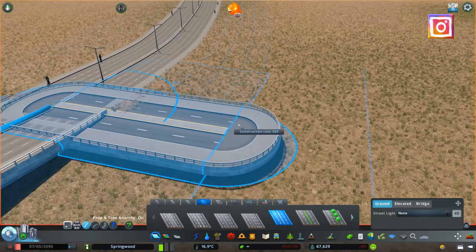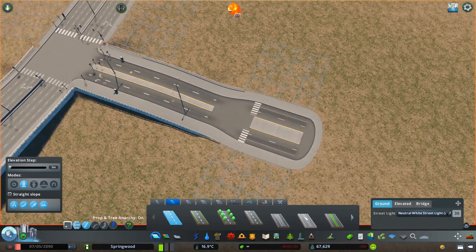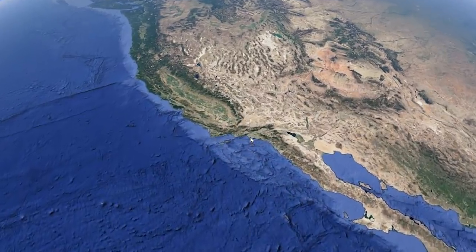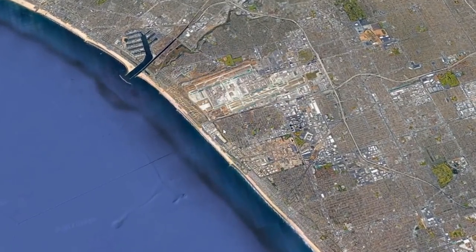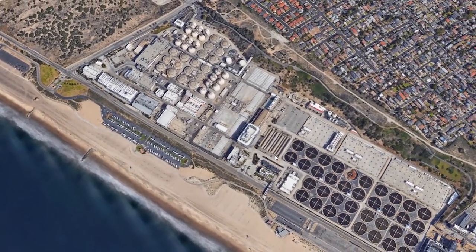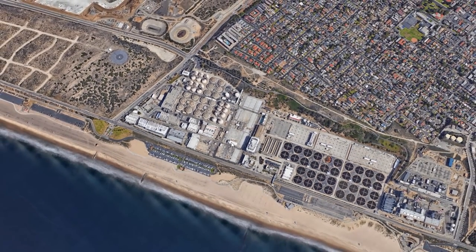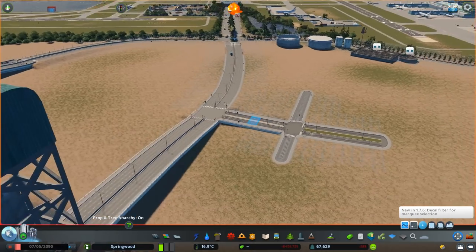Maybe some sort of oil facility or something along those lines. It only dawned on me when I was floating around LA, particularly LAX, and I noticed that down near LAX there is actually a water treatment facility. It kind of seemed the most fitting place to put it, seeing as LA actually has one right next to their airport and Springwood doesn't even have a water treatment spot.